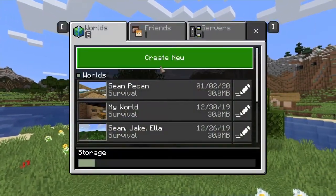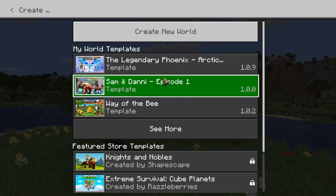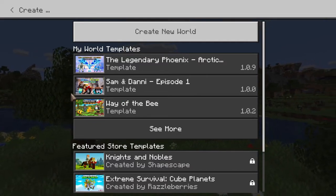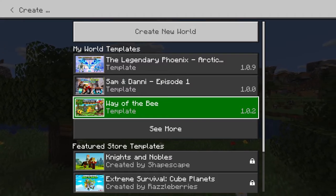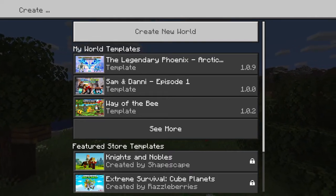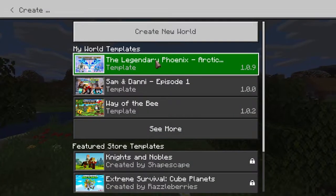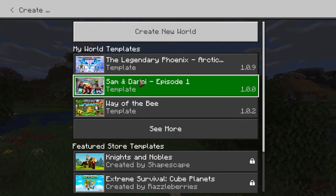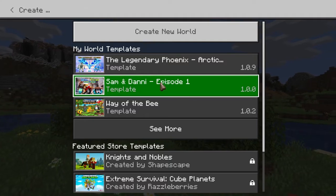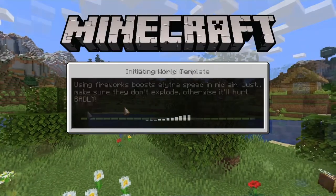The template is called 'The Way of the Bee.' If you haven't seen the one with Sam and Danny, the link will be in the description down below. I try to get the Legendary Phoenix to start but it's still not working. Alright, there we go. The Legendary Phoenix still isn't working for some reason, but episode one is free — all the other ones are not. This one's called 'The Way of the Bees' and we're gonna play it.